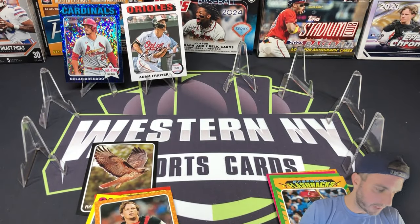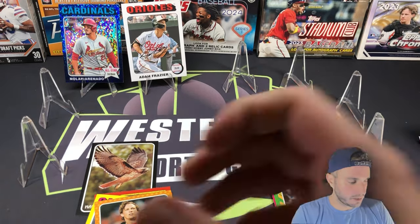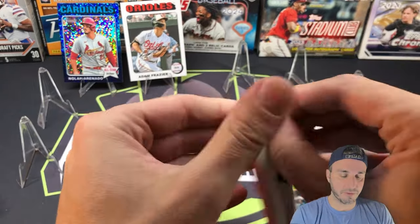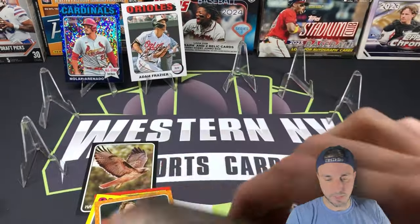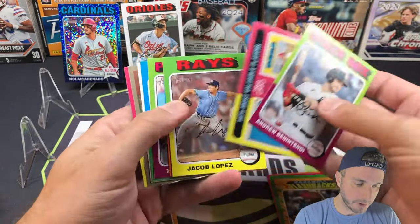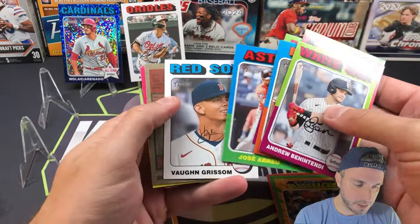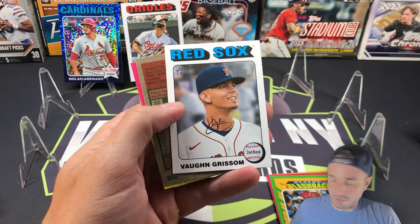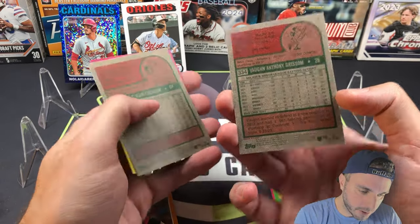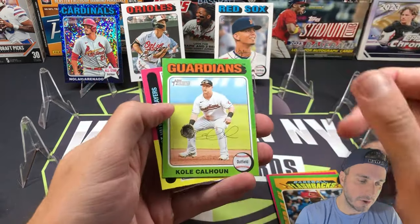We got a few packs left — we can go two and two back and forth. A couple blaster packs — come on blasters, this is brutal. We got a white border though — good, we got something. White border for the blaster is going to be Vaughn Grissom. Weird seeing him in a Red Sox uniform. Love these white border cards — very sharp. Vaughn Grissom, and Cole Calhoun short print.